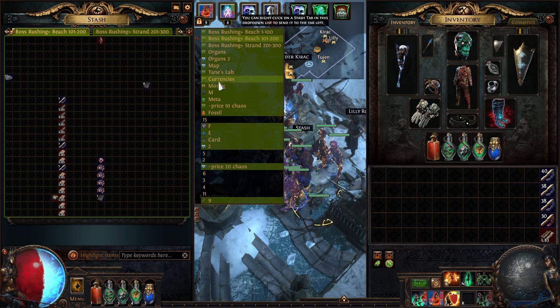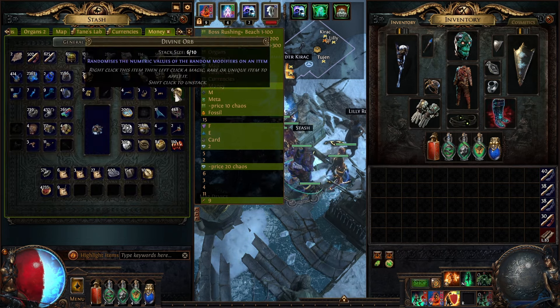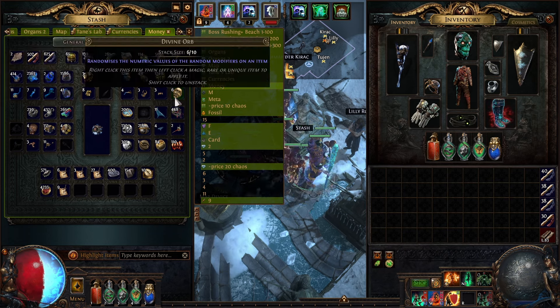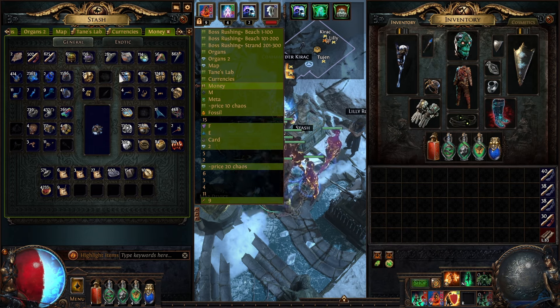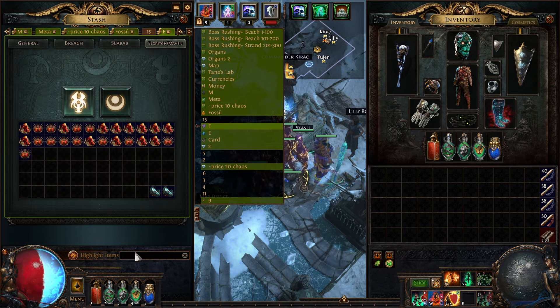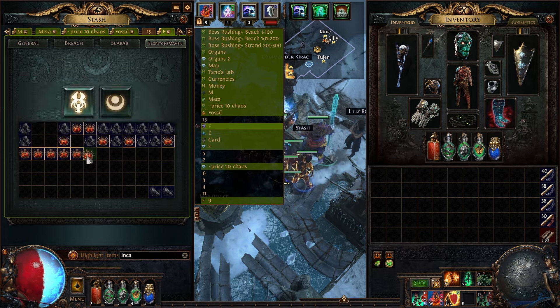Most of you guys, whenever you're looking at your stash tab, you're probably seeing some chaos and some divines. But I see a lot of other currencies in here that are worth a lot more. I'm guessing we have 15 to 20 divines in these two tabs right here. We're not gonna start with these currencies first - we're gonna look at what can be sold in bulk. Let's go to the invitation tab.